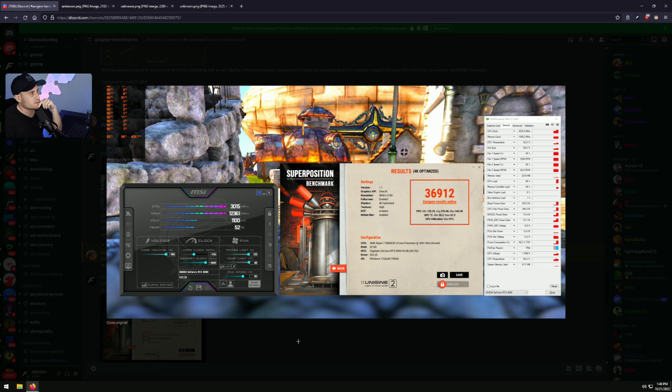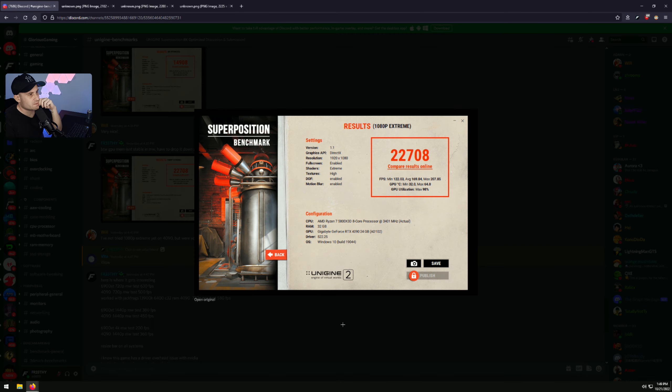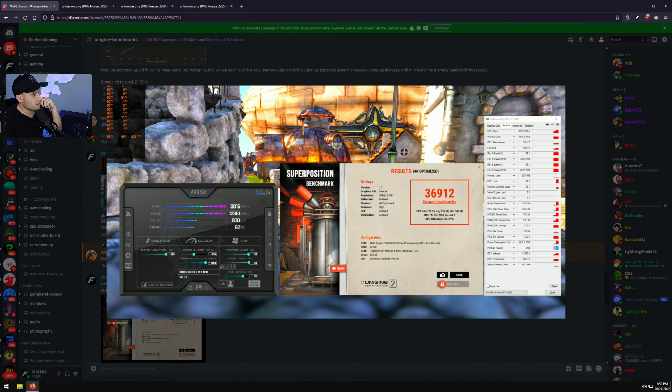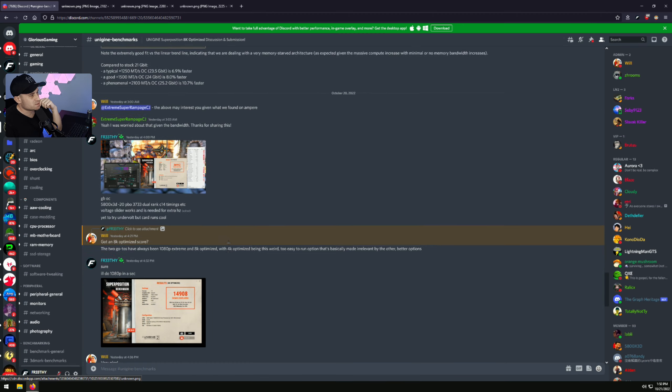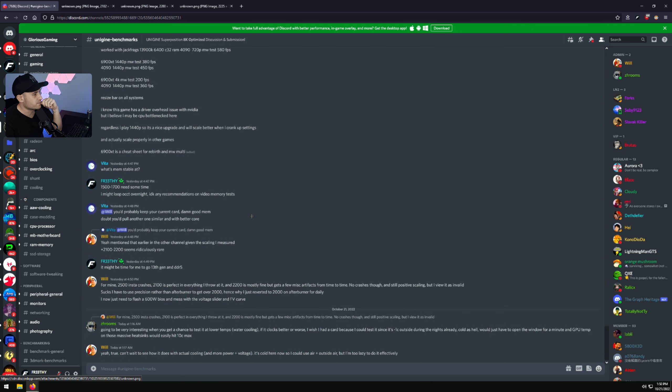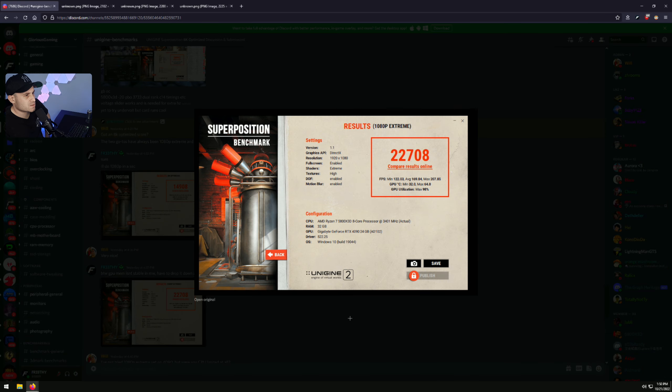Just to show how it scales: with the overclocks maxed out on my card, I got really lucky with my memory — I'm able to do plus 1,860 on memory and plus 235 on the core, which is about 3,030MHz. I was streaming last night for about seven hours testing this card in all different benchmarks and stress tests. Got an 8K optimized and a 1080p Extreme score. With these cards, we're actually CPU bottlenecked even in 4K.